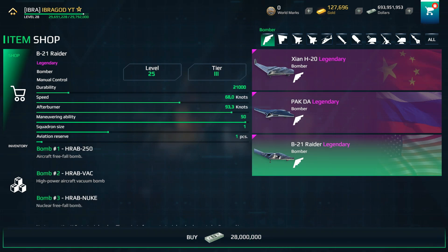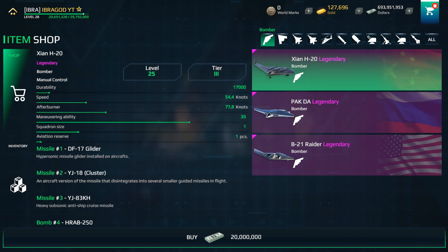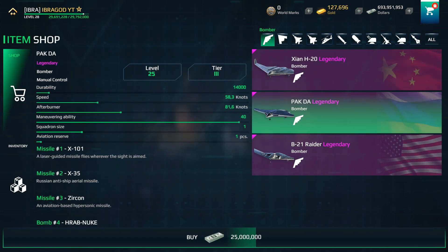I have one bomber which is particularly my favorite, and it is the Pagda. I really love this bomber because it is really powerful, it has high durability, and it is also equipped with air-to-surface missiles, which is actually my favorite weapon in the game.